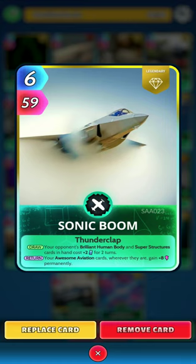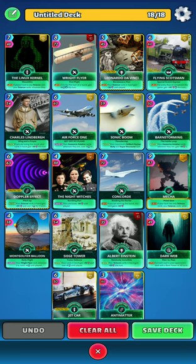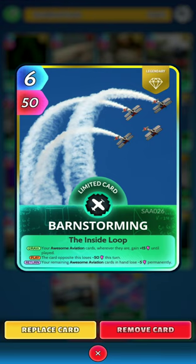Next up we have another Awesome Aviation card, Sonic Boom. Your opponent's brilliant human body cards and super structures cost plus two for two turns on the draw — can come in handy but not really applicable for us. On the return, your Awesome Aviation cards gain plus eight permanently wherever they are, so a little power builds every time you play it. We want to get that card around as fast as possible.